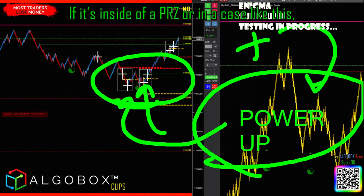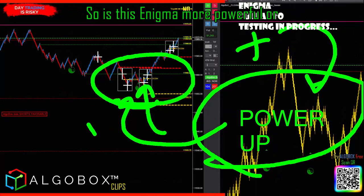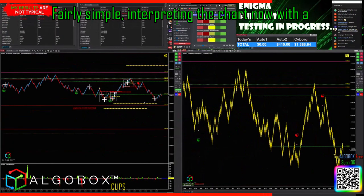Like if it's inside of a PRZ, or in a case like this, we've got multi-crosses inside of, near an enigma. So is this enigma more powerful or this enigma more powerful? Well, this one is more powerful because it's been powered up by the crosses surrounding it. Fairly simple.